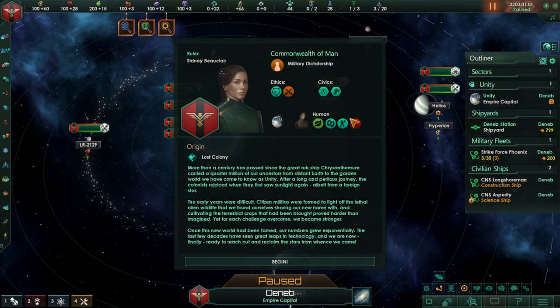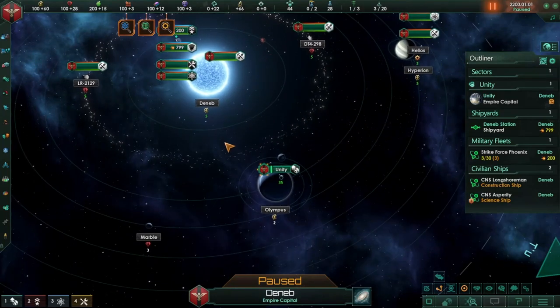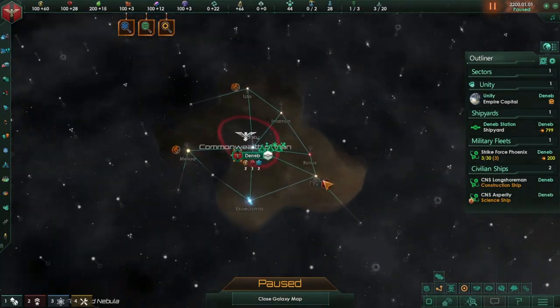So what I'm going to do is try playing the Commonwealth of Man, and I'm going to play it similarly to how I played the United Nations of Earth, but I'm going to be a lot more militaristic with my playthrough. Let's jump in — we're playing on the new 3.7.4 update that just came out, and this is what it looks like right here.